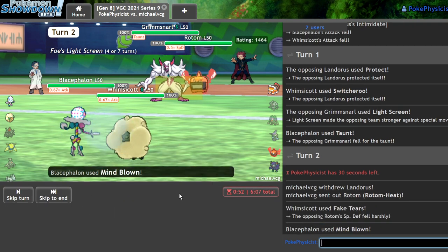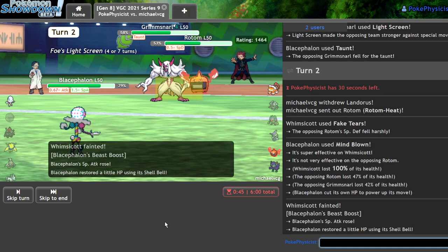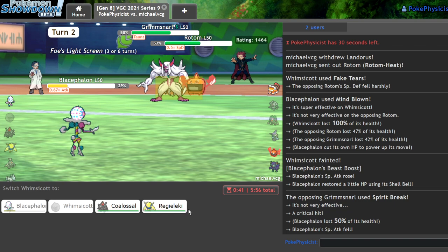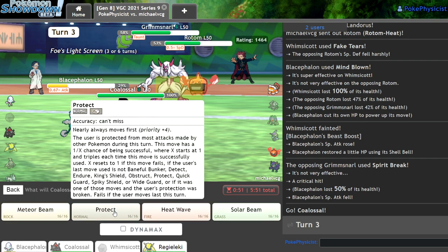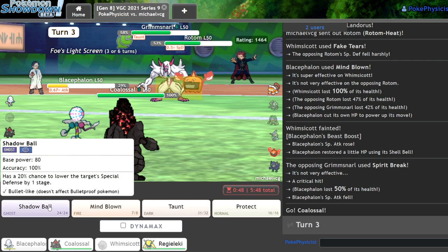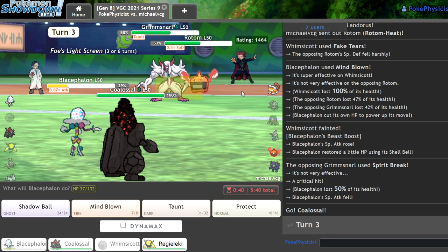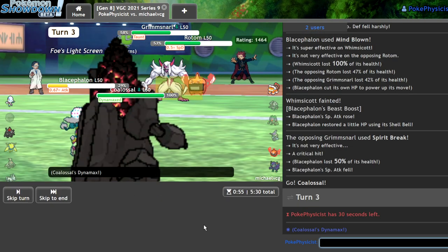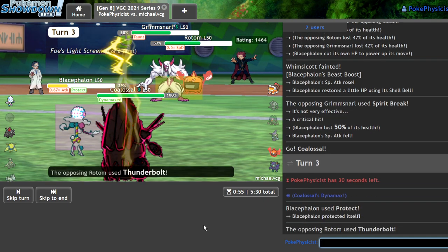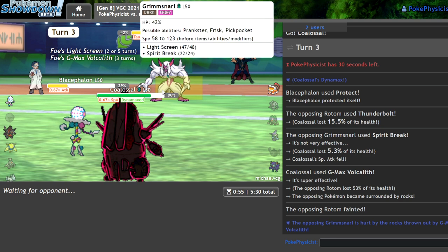Alright, I do take it. Now I outspeed everything, so what I can do is get in my Coalossal and Mind Blown again. I could save my Mind Blown now that I think about it, because I can just get rid of the Rotom here. Protect — Max Vocalith. Now I can go for the Mind Blown and it'll be doing a decent amount. Here's the Tapu Fini. I might just lose to Lando now that I look at it. Whatever, I'll just activate it. I should be able to get my Weakness Policy by doing this. I can just Max Flare the Grimmsnarl.